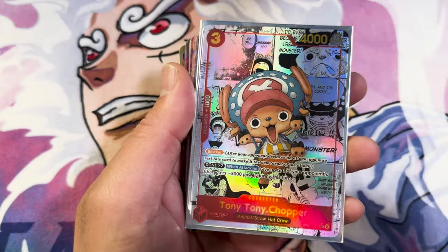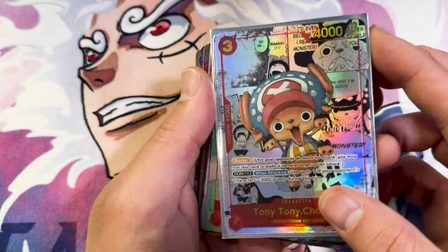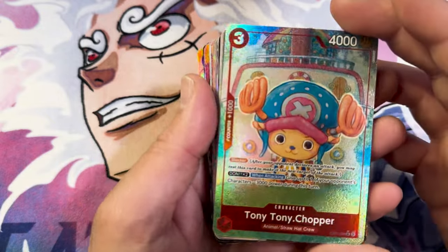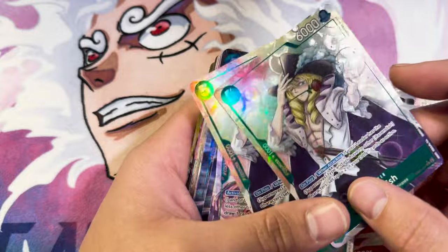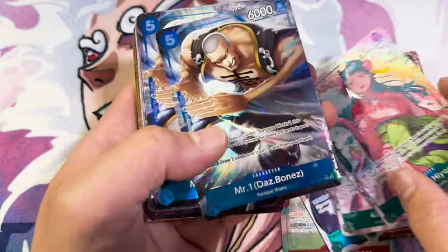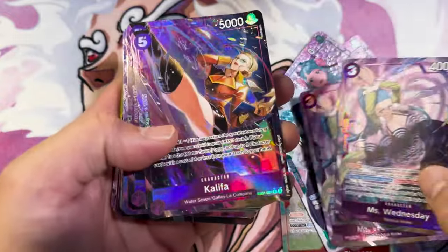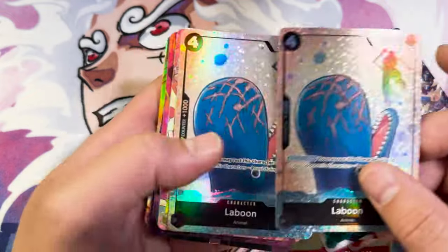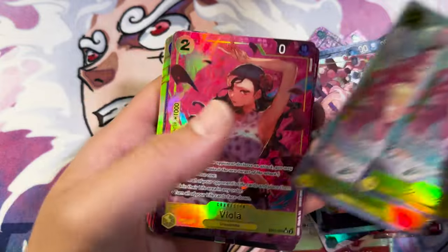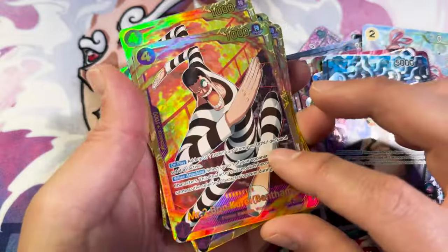Oh my God, I almost forgot to review the hits. Sorry about that. I am keeping the Chopper Manga in a sleeve — sorry everybody that I don't have these in sleeves, but they look better and you can see more of the texture when they're not in the sleeve. So I'll put them in sleeves after. Got one Chopper Manga, two Kid Killers, two Cavendish, two Hiyoris, two Das Bones, two Miss Wednesdays, two Khalifas, one Bonclay alt-art, two T-Bones, two Laboons, one Flampe, two Shirahoshis, two Violas, one Hannibal, one Kiros, two Odins, and eight Bonclays.